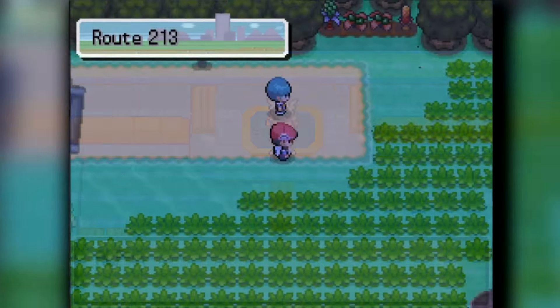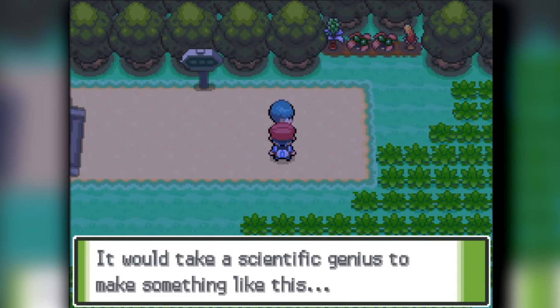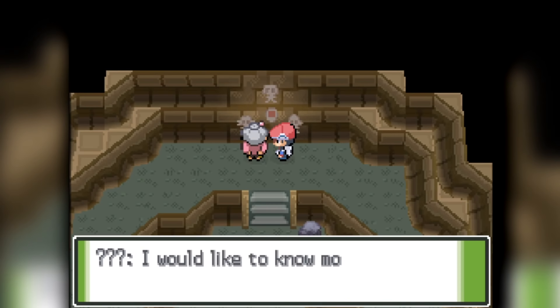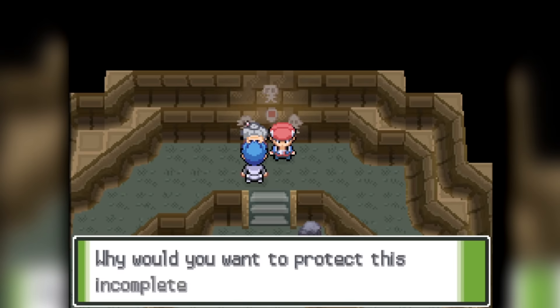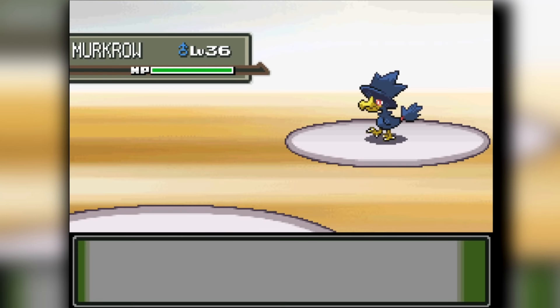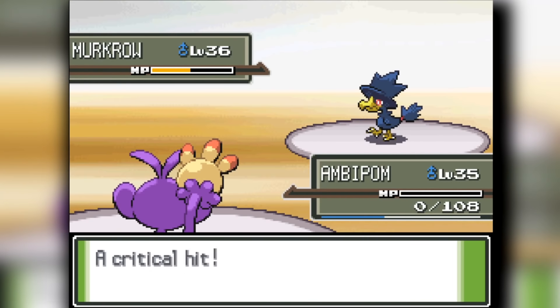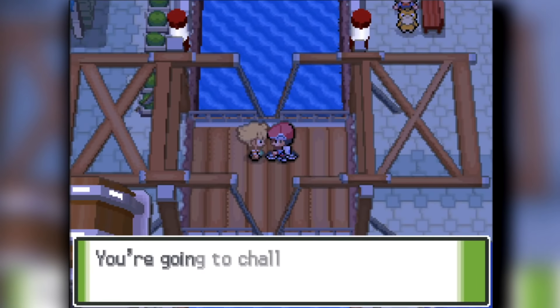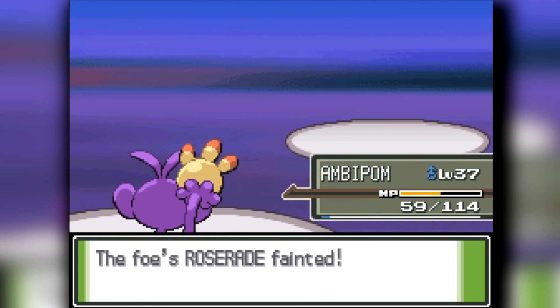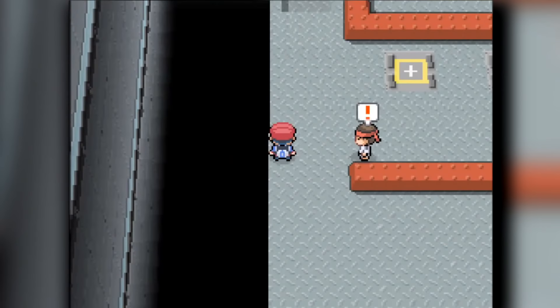From there we have to do a bit of chasing: chase down the Team Galactic Grunt, then the Psyducks, then Cynthia's Grandma. Then Cyrus challenges us and this scary Pokemon called Milotic almost kills my entire team. Then we head into the bridge fight against our rival and we lose that as well. We come back and knock out his Infernape with Ambipom, then head into the Steel Gym — Canalave City's Gym.